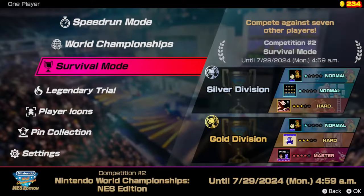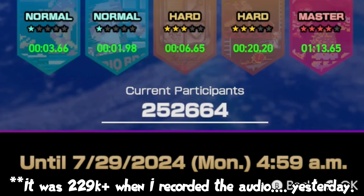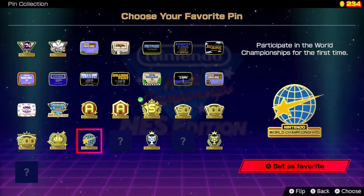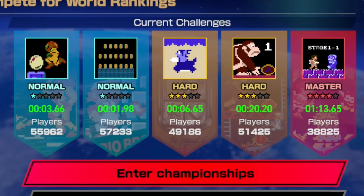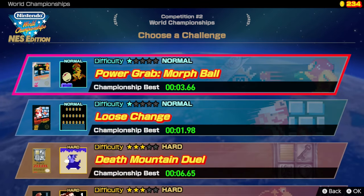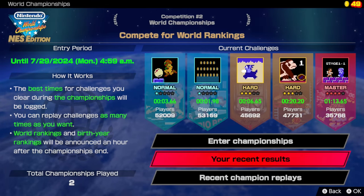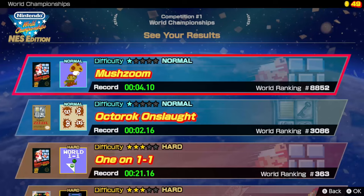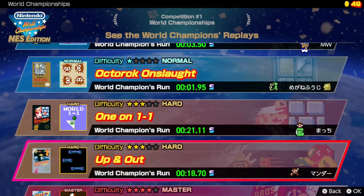Beyond survival mode, if you really want to test your mettle against the rest of the world, you're gonna have to play the World Championships. The World Championships is the main draw of the game — you are competing against everyone worldwide. Right now there are over 229,000 participants. World Championships shuffle weekly and there are five different challenges: two normal, two hard, and one master challenge. You can enter as many times as you want. The cool thing is you can see your results for the last week, your world ranking, and also champion replays to see how the number one ranked player got their score.